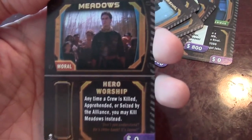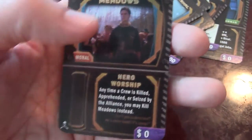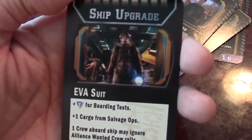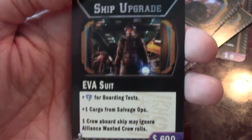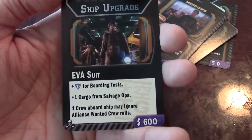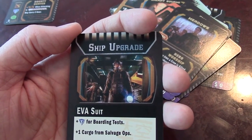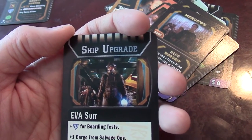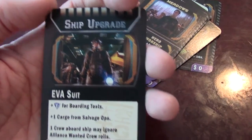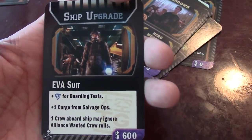How smart is this? Meadows on his own is pretty worthless — he's even mortal too. But the power they gave him makes him almost the most important card in the deck. If you're trying to save someone who's wanted and really not expendable, you kill off Meadows instead and save your crew member. Here's another ship upgrade — the EVA suit. It's a plus one for boarding tests on tech, one extra cargo on salvage ops, and one crew member on board the ship can ignore Alliance wanted crew rolls, hiding them from the Alliance ship.